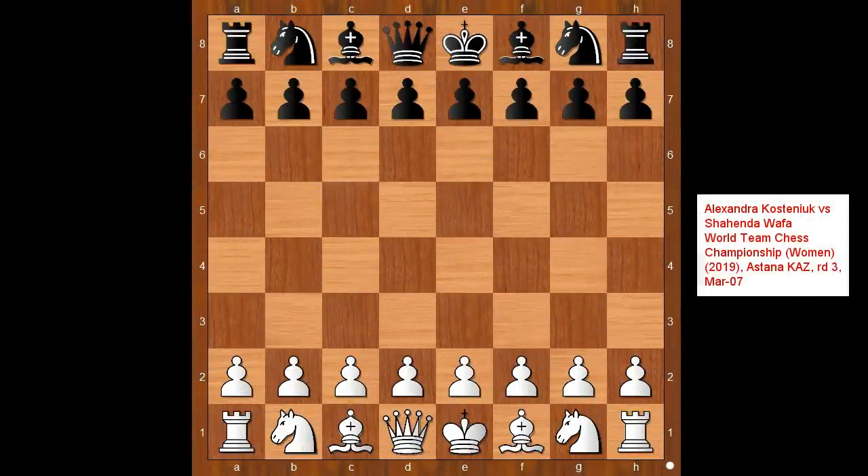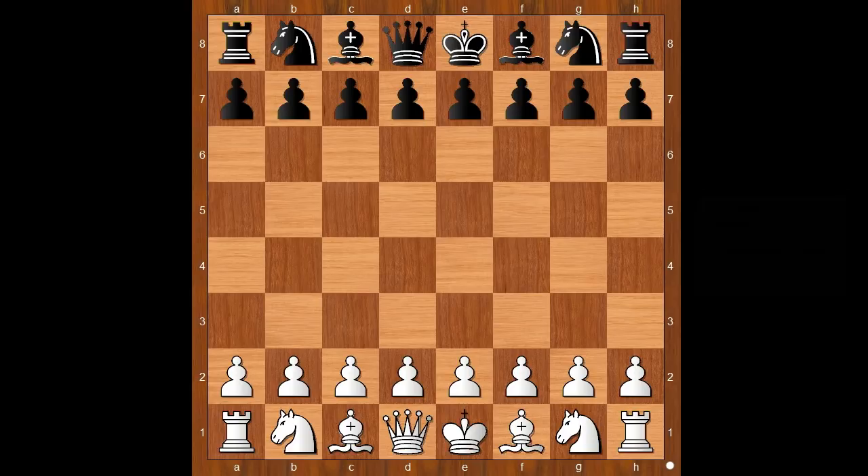Hi, this is Matto. Welcome to my online chess lecture. In this video I will show you a game between Alexandra Kosteniuk and Shahenda Wafa. This is a game from the World Team Chess Championship Women's Section, played in 2019. Alexandra Kosteniuk had the white pieces and she started with e4.